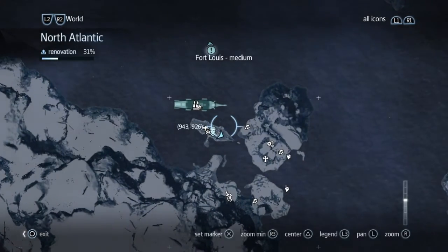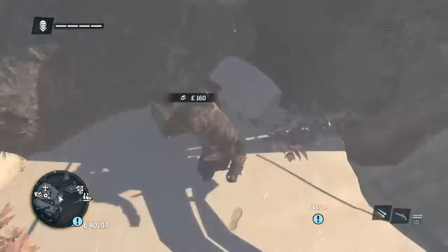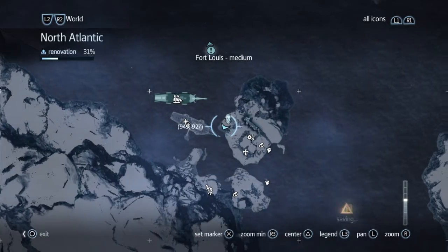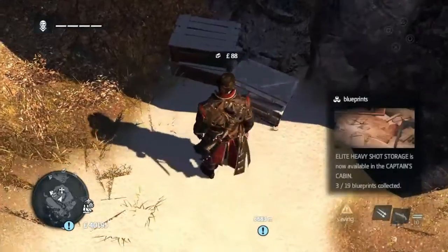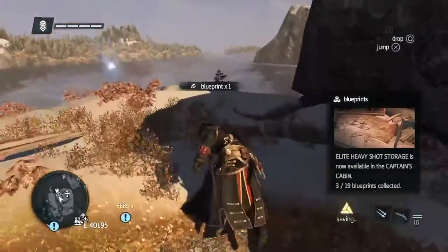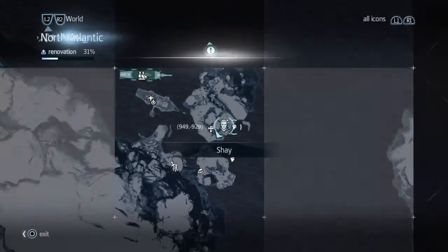And get that. From there we're going to go and get our chest. The chest is on the cliff edge over here. From there we're going to go to — yeah it's a blueprint — and that's for heavy fire storage. So that's what we're going to do there.